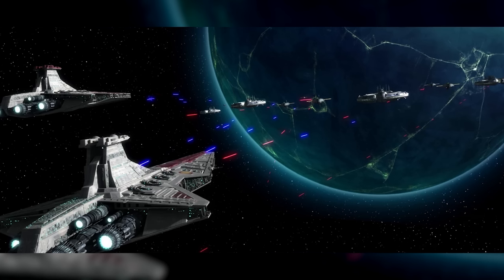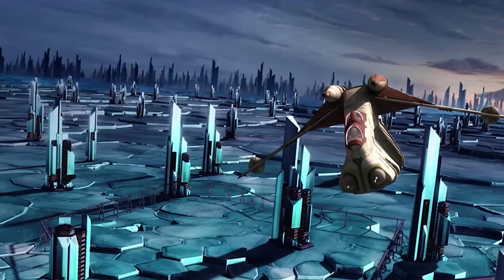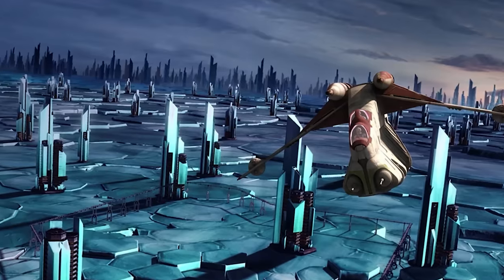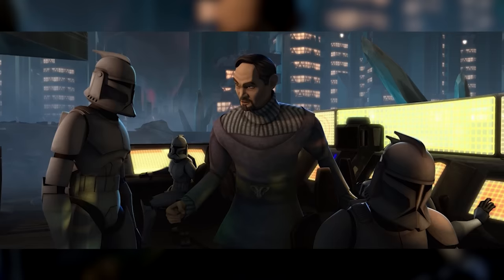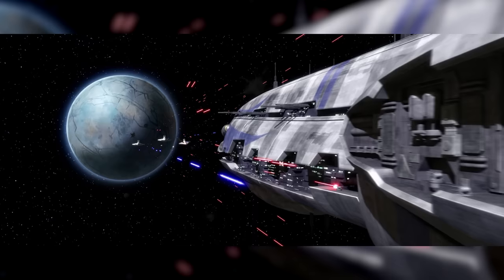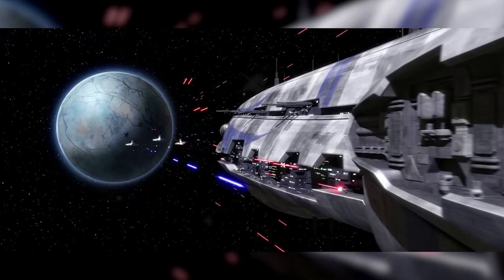In the short term, the Confederacy wanted Christosus' abundant mineral resources, especially its vast deposits of crystals. Capturing the planet would also give them a chance at capturing or killing Republic Senator Bail Organa, who ran a refugee camp in the planet's capital city. Recognising the many strategic benefits of taking Christosus, the Confederacy invested heavily in taking and keeping the planet.